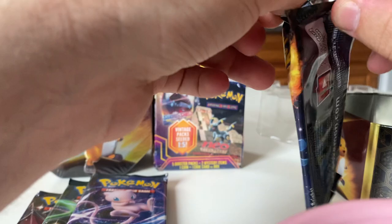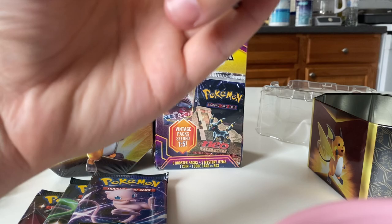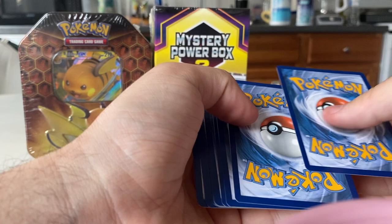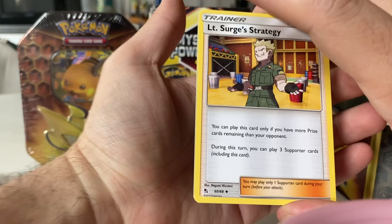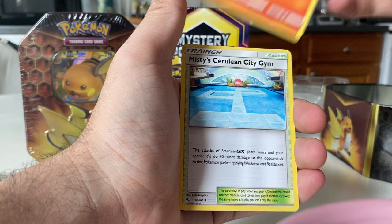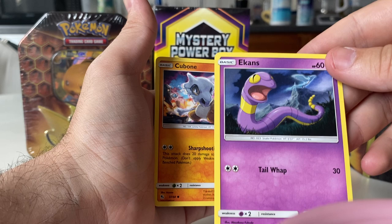Now, these are ten additional cards, so I believe the trick is three from the top. One, two, three. Being careful the best I can to not bend these at all. We have Lieutenant Surge's Strategy, a Magmar, Misty's Cerulean Gym, Voltorb, Koffing, Ekans. Looks like a Storm — he's trying to get away from that Articuno that's gonna eat him.